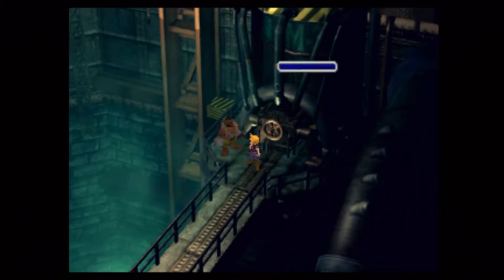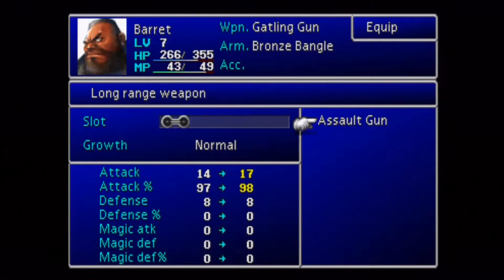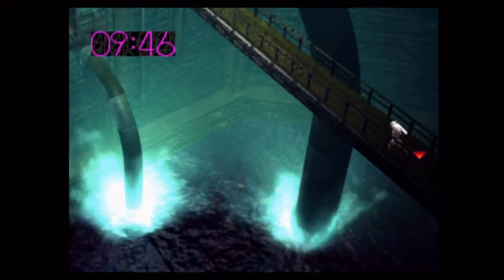We got a weapon there for Barret — the assault gun. I'm actually going to equip that right away. We've got actually 10 minutes to get out before the place blows up, but I just equipped the assault gun. I wanted to give him a little bit of an upgrade.